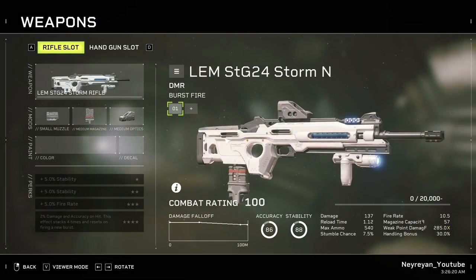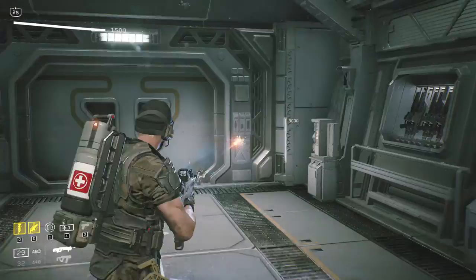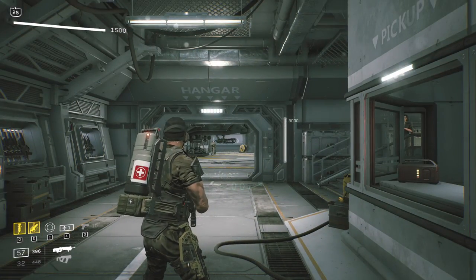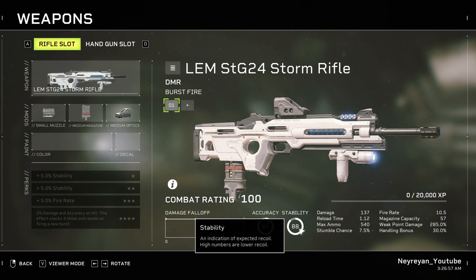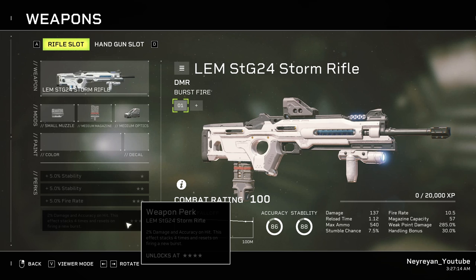Let's speak about the rifles. The STG Storm is a weird combination — it has basically everything it needs except that it's a burst rifle. It's very accurate with very good recoil, even at medium and long range. It's probably very good for a medic, but not great for the gunner and some other classes. It gets stability, fire rate, damage, and accuracy on hit. All DLC guns have very good perks at the 4th tier, so this will probably outperform most other guns in the game.